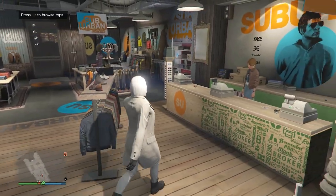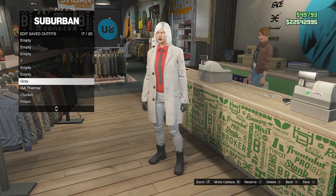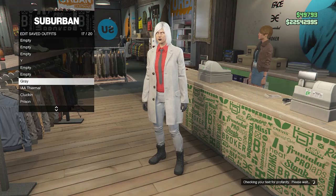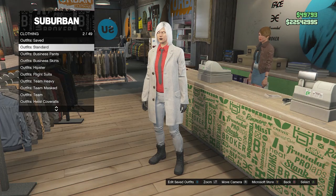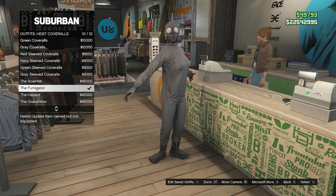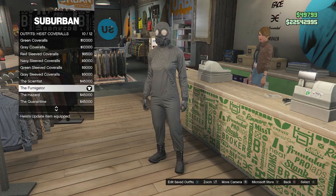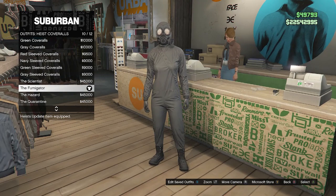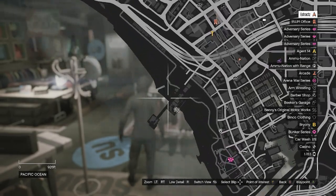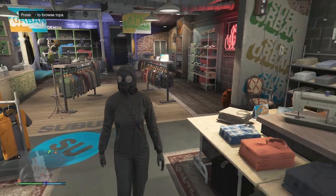Once your outfit looks like this, walk up to the front counter, hit edit saved outfits, and save on whichever slot you want. After saving, back out of edit saved outfits, scroll down through your clothing until you find heist coveralls on slot 10, and look for one of the outfits with the toxic mask from slot 9 through slot 12. Choose one of these outfits, then back out of the front counter and head to the pier to do the telescope glitch and merge the mask from this outfit to the gray outfit we just saved.